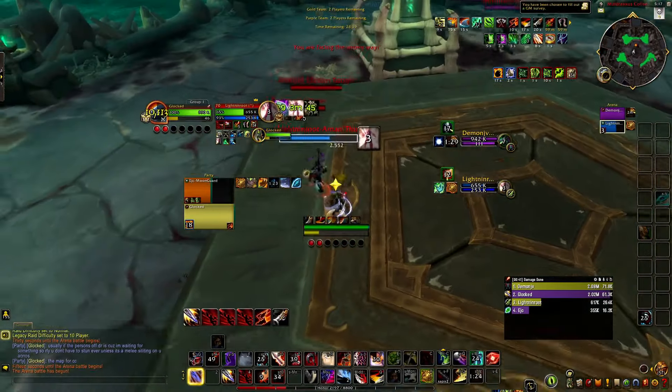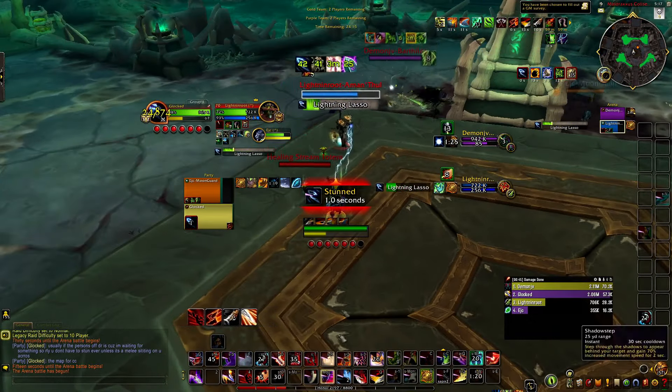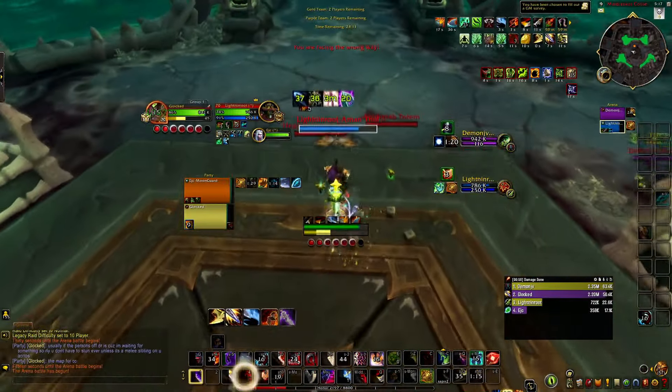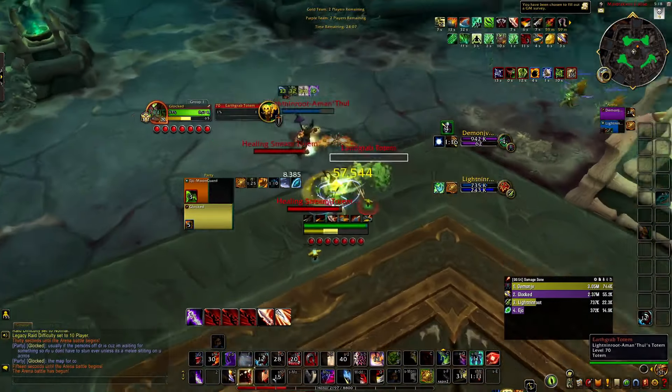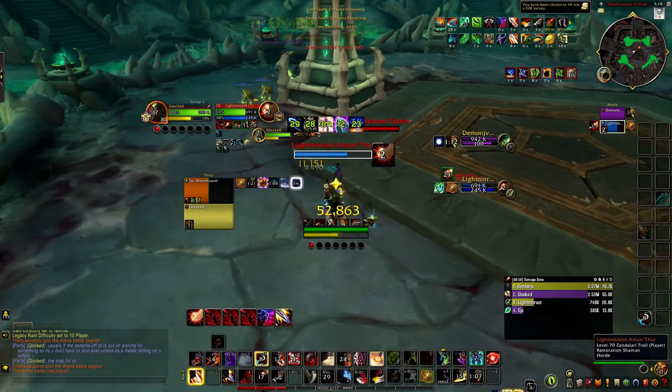So every time the DH gets on me, I'm just going to click Feint. I'm going to have 100% uptime every time he swaps to me, like right now — I click Feint again. So the moment he wants to get on me, I just click Feint, and then he swaps after. I kill the totem here.